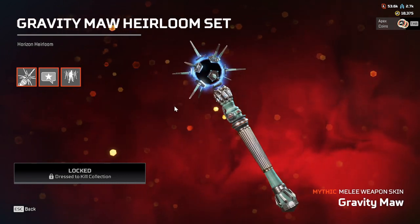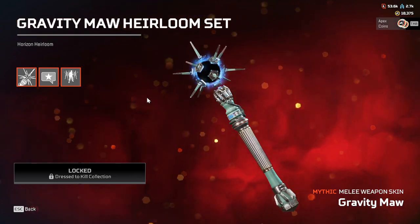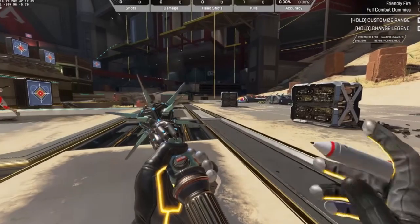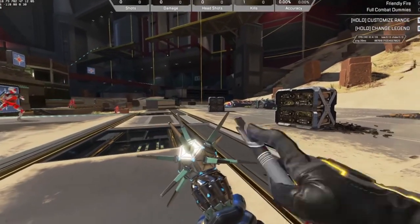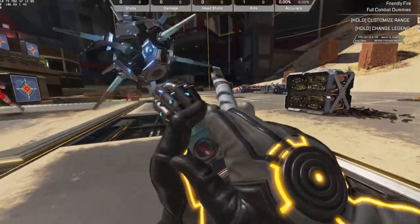However, it does have some unique animations that I'm sure you're wondering what they're like. There's this inspect animation where she takes out her pen and then activates her heirloom, and the pen gets sucked into the black hole.